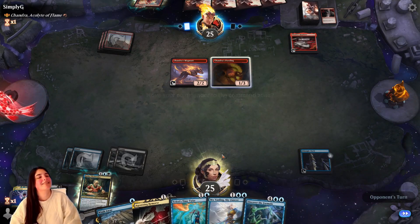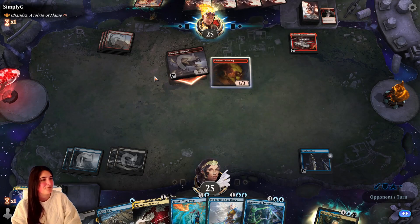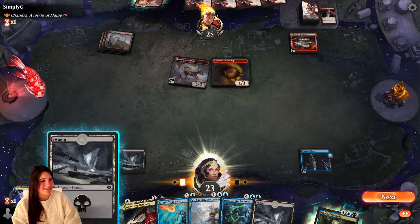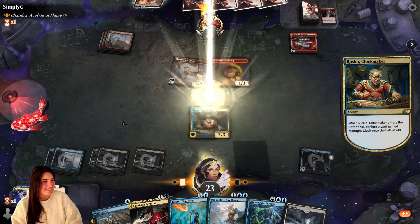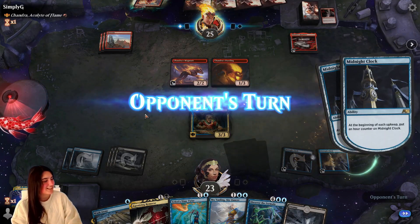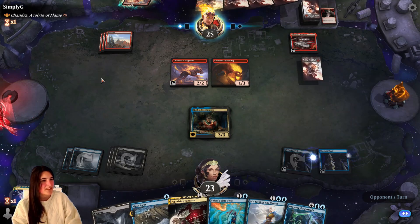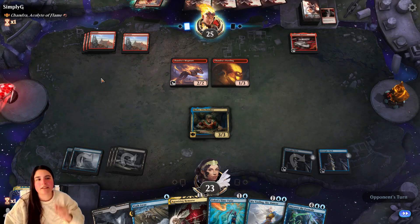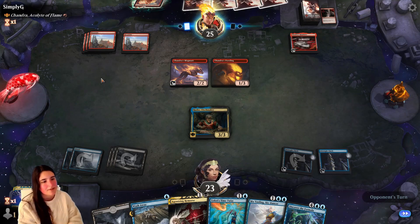That's fine, I'll recast him — because you know what? I have an extra land in hand, fight me. I'll just recast him. We got another midnight clock. We still have the blue that we have for Wash Away. And they're stuck — they actually were not doing so well as far as mana goes.